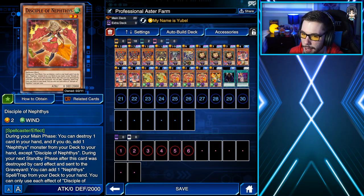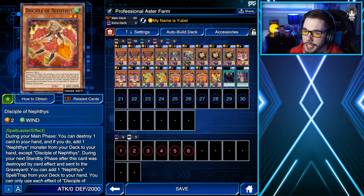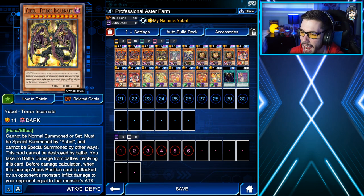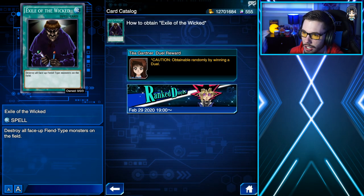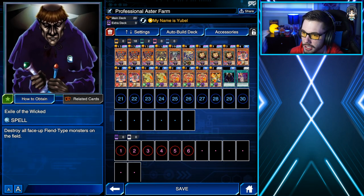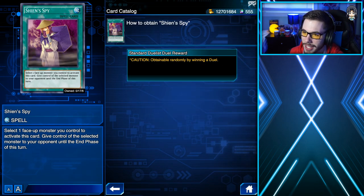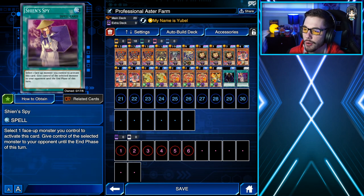We have two copies of Defender of Methus, three copies of Disciple of Methus, and one copy of Monarch of Methus — all from the Absolute Infernal Main Box. These cards help us out by destroying our Yubells so that we can special summon Terracarnit and allow us to do some deck thinning. Last but not least, we have one copy of Exile of the Wicked, from Tea Gardner or Ranked Duel Rewards, which destroys all face-up fiend monsters on the field to help us achieve a duel assessment score of 8,000. And one copy of Shein Spy from standard duelist duel rewards — this card lets you give control of a selected face-up monster you control to your opponent until the end phase. That's basically how this farm deck works; let me show you a duel replay of me farming level 40 Aster.